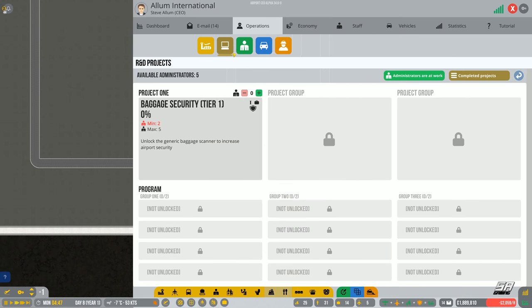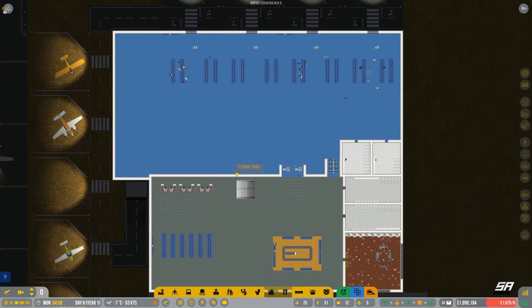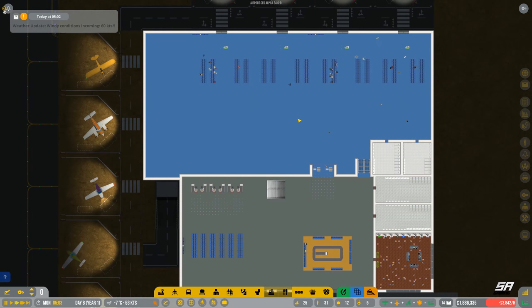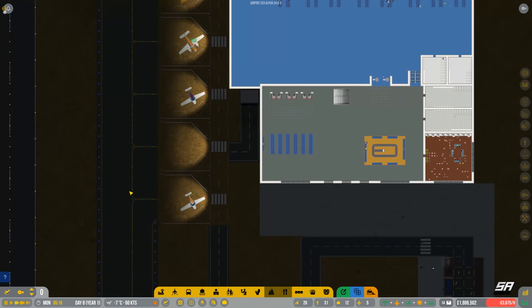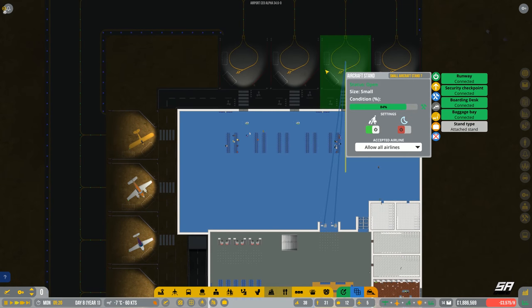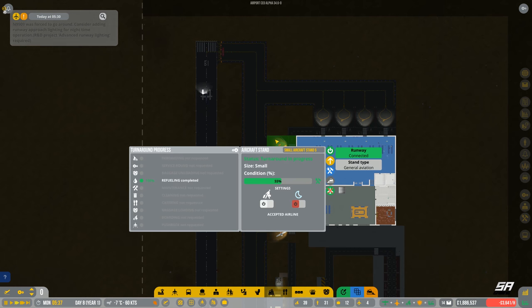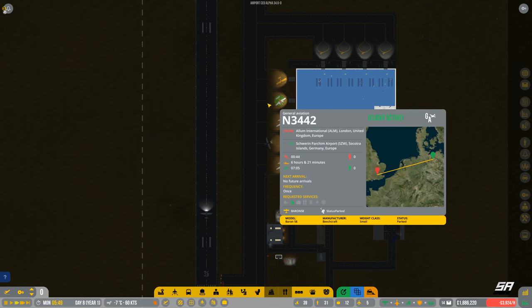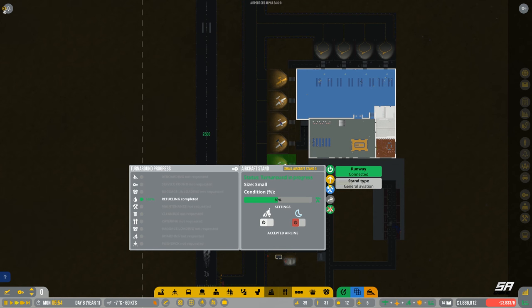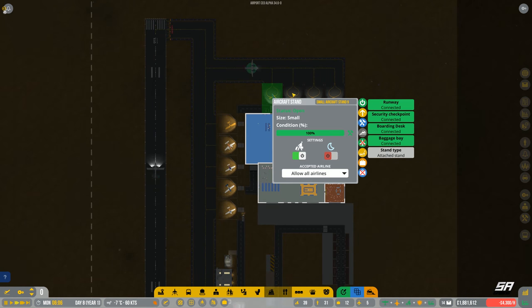We need to upgrade the security on this. Let's quickly look for baggage security — we need baggage security tier one. That's important; we don't want anything on planes that really shouldn't be there. You can get penalty points for putting dangerous stuff on planes. Everything's running — let's repair some of these items because we don't want them breaking. The runway and some equipment needs repairing.